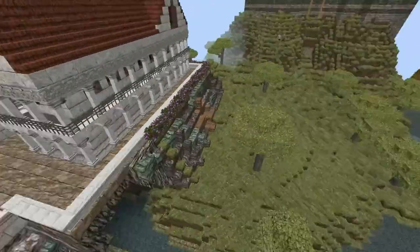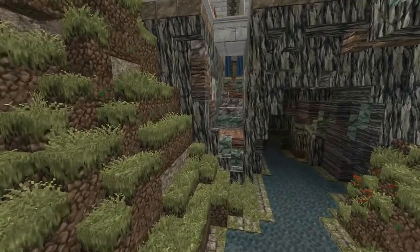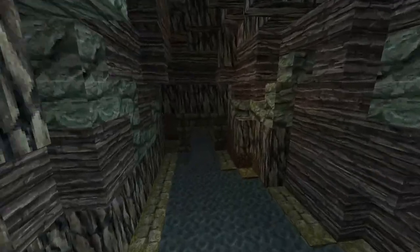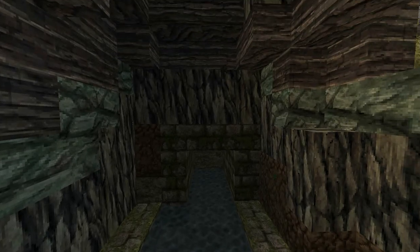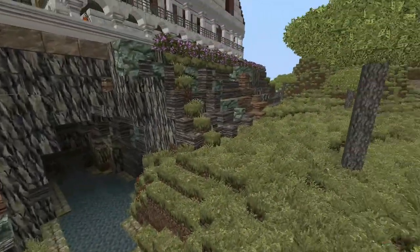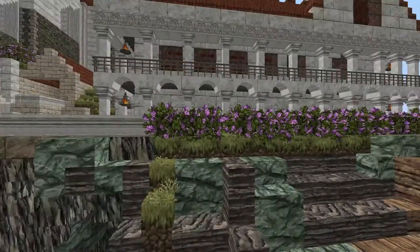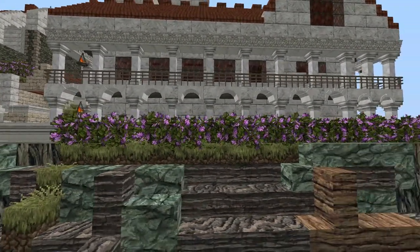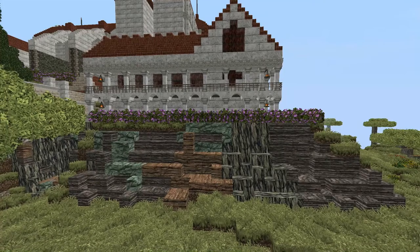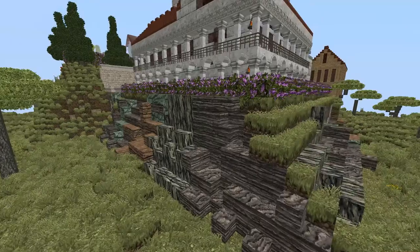We've completed the terraforming all the way down. I'm not completely happy with everything, but it's not too bad. So we've got this kind of cave cavern that leads into where the water river comes out of. And the rest of the rocky face of this is completed. The walls are all finished up. Yeah, pretty happy with the whole thing. Looks pretty decent from a distance, really.